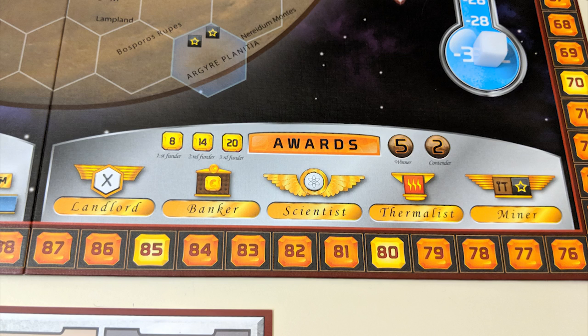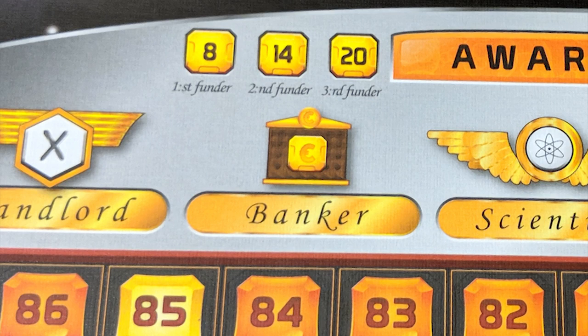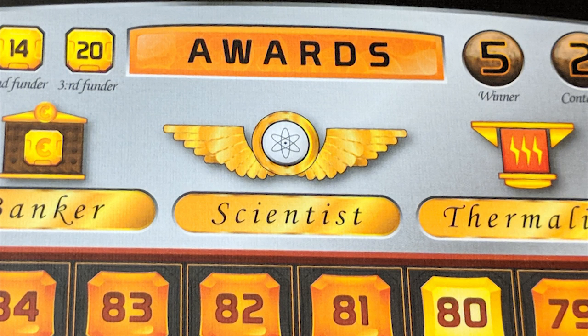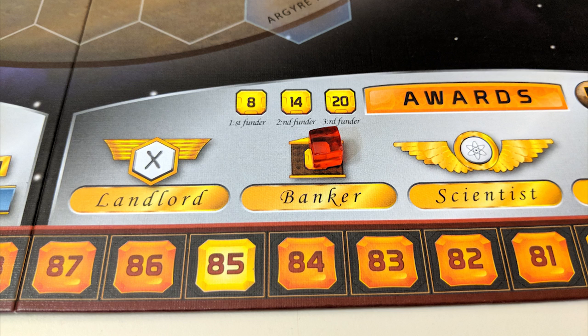Action 4: Fund an award. Awards are like milestones that don't trigger until the end of the game. Only 3 of the 5 awards can be activated — the first costs 8 credits to fund, the second 14, and the third 20. Funded awards are checked at game end: whoever has first place in that category gets 5 points, with 2 points going to second place. Non-funded awards are ignored. Awards are given for: most tiles on the board; highest credits production; most science tags; most heat resource cubes; and most steel and titanium resource cubes combined. Awards can be funded by anyone, but won't necessarily go to the person who funded them.